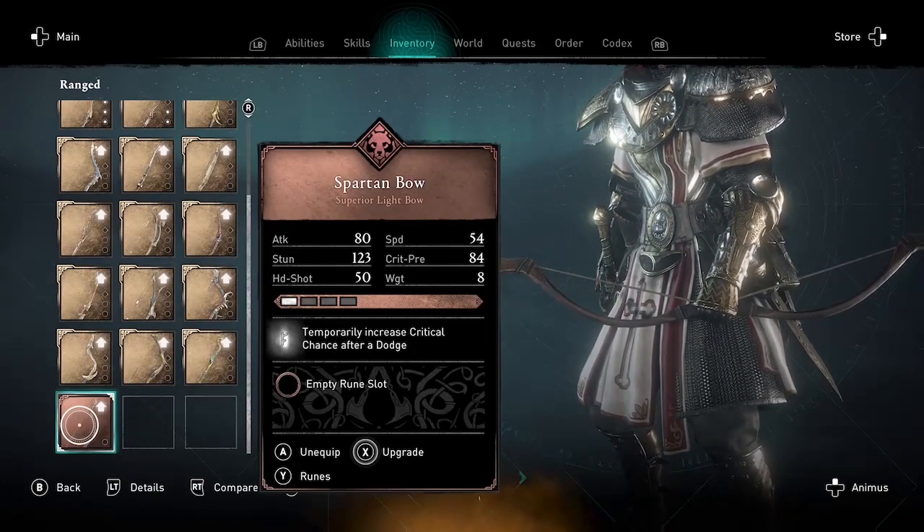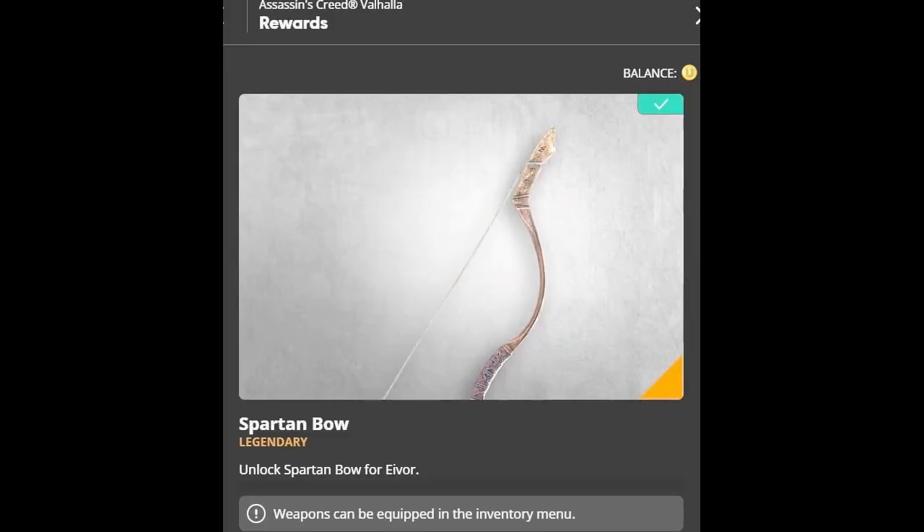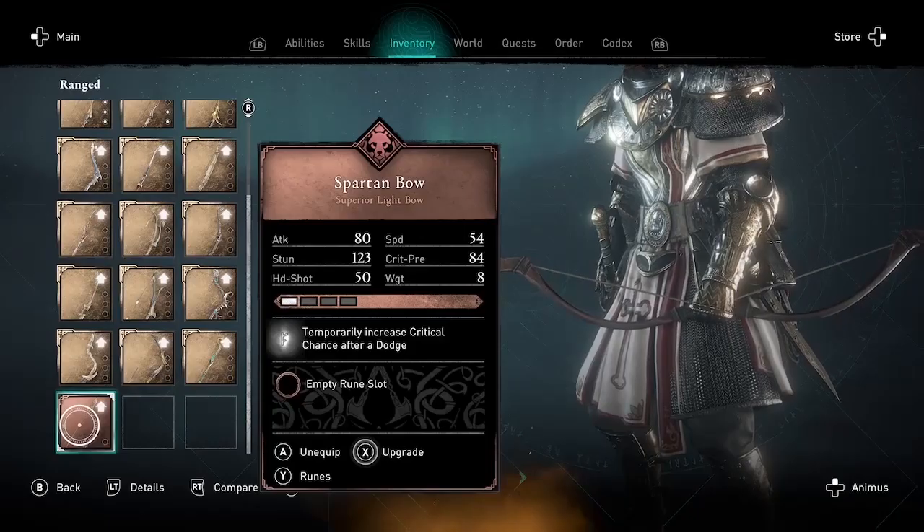The one thing you need for this glitch to work is the Spartan Bow, which you can get through the Ubisoft Connect rewards. You cannot get this in-game and you cannot get this from the Helix Store — you need to get it through the Ubisoft Connect rewards.